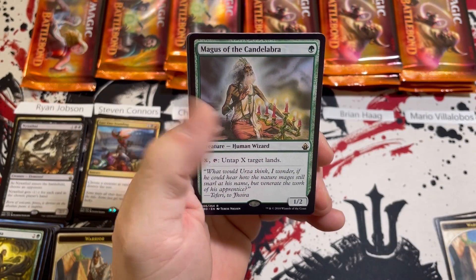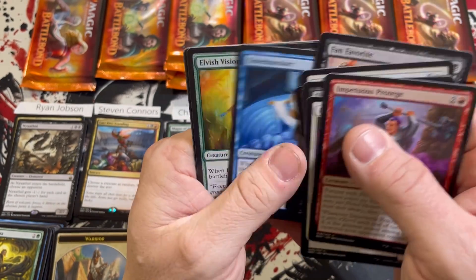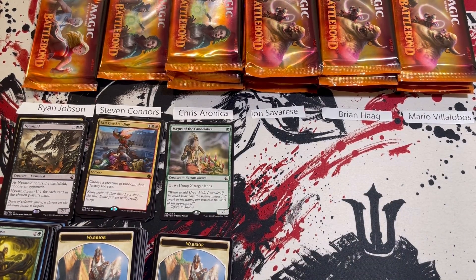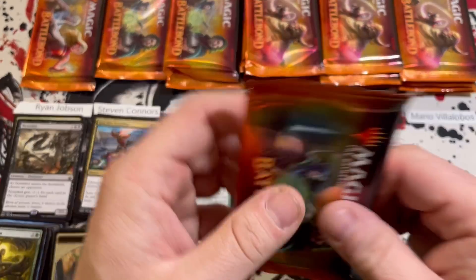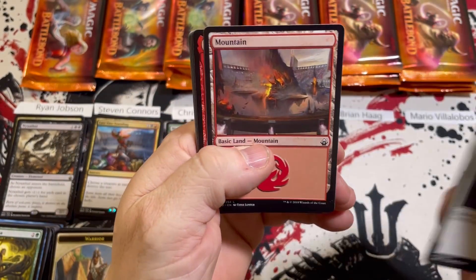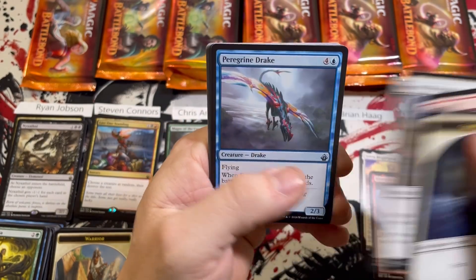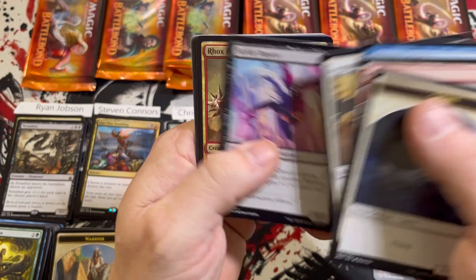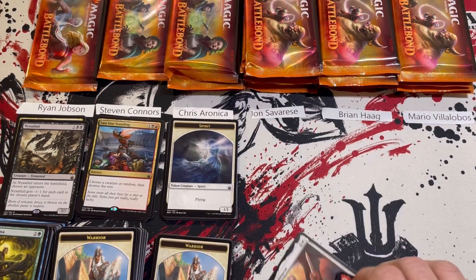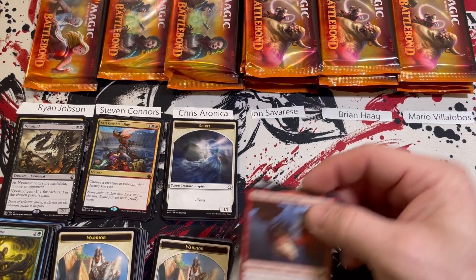Chris's first hit: Maggus of the Candelabra. I've noticed Doubling Season is hard to hit, but I see Land Tax come out of these less than probably any other mythic — just my experience. Another partner pair: Khorvath and Sylvia, followed by a nice Swords to Plowshares. Peregrine Drake is always a superstar. Still hoping for Land Tax — that's a beefy mythic, six plus three makes nine.